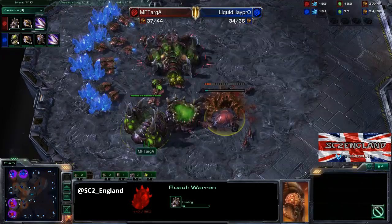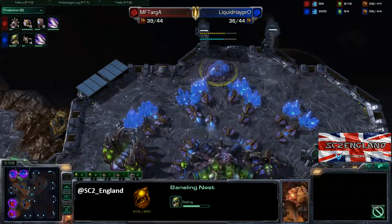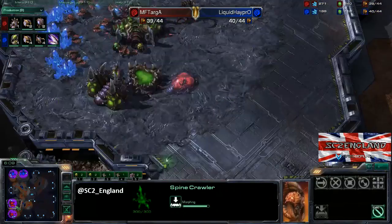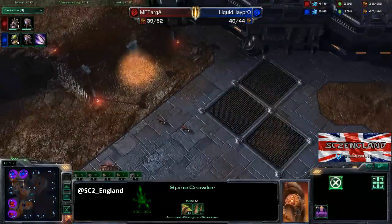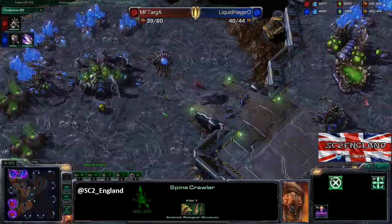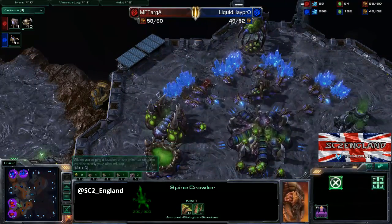He actually cancelled the Baneling nest and goes straight to a Roach warren — that is absolutely huge. Haypro will be forced to get his own Baneling nest down, meaning he'll need extra Queens and defensive Banelings. Now if Targa goes for Roaches straight away that could be really big, because Banelings are just awful against Roaches. That one Zergling does manage to sneak through — there was a gap in the Zergling line — so Haypro will now know the Baneling nest is down. Worker count is 34 to 34 — these players are so equally matched.